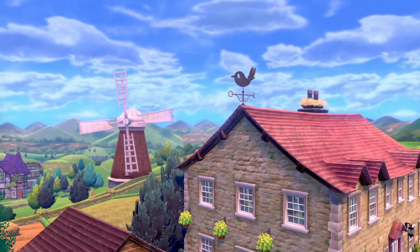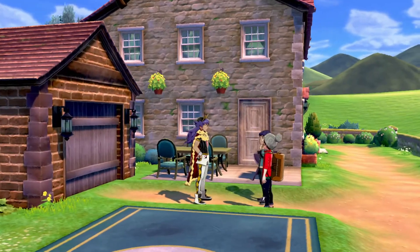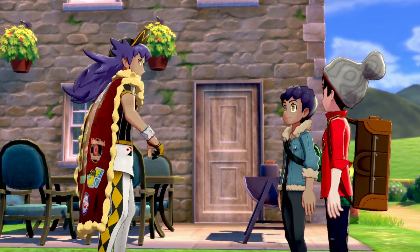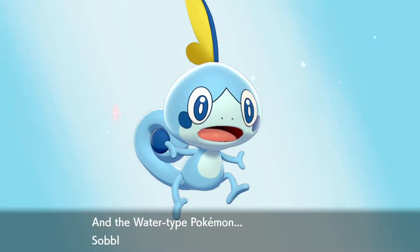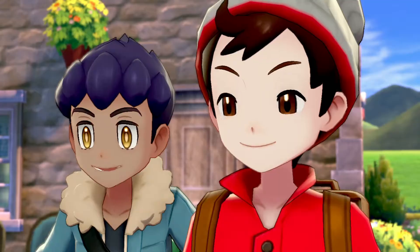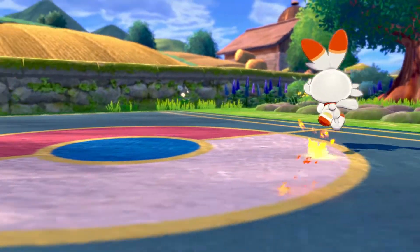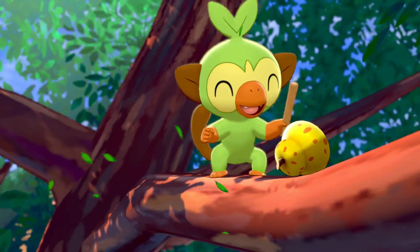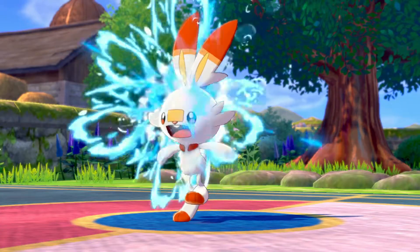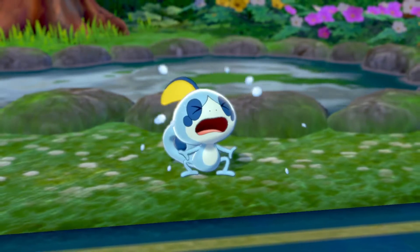One Pokémon per area, excluding Dynamax Dens. And if fainting — the thing is, fainting in Dynamax Dens will count. If you wipe in it, it counts as a fainting for that Pokémon. So Dynamax Dens — I'll have to be careful. Sobble just jumps into the water. Scorbunny's running around. Scorbunny gets hit by Swablu. Splash secures Swablu, and Swablu starts crying.